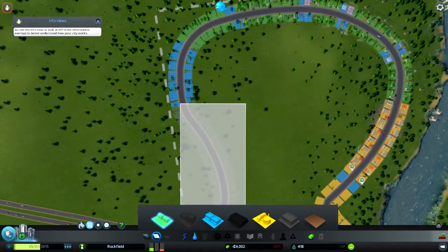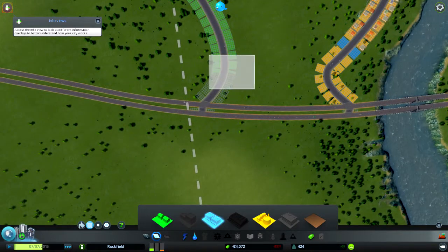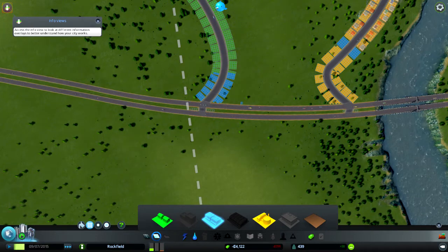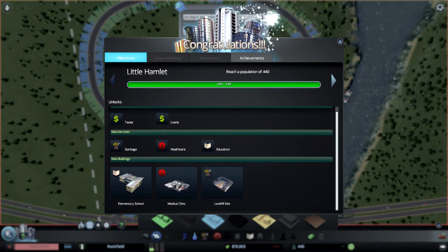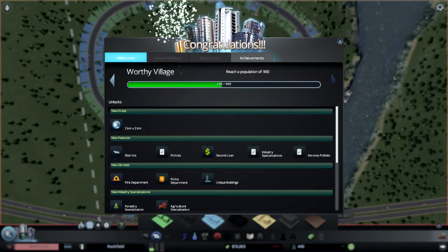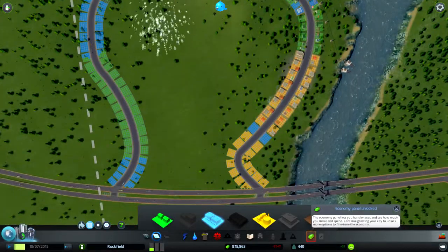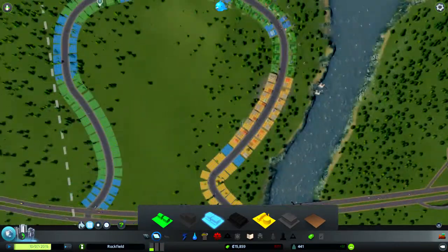Then we'll have a massive streak there, followed by a bit more shop there, just because it's next to the road. Ta-da! We now can get loans, healthcare, education, taxes, and a landfill site — we're going to need that. Cool. The next goal is 900. Economy panel has been unlocked. Don't really want to get a loan out particularly, but we do have 15,000 pounds. So what can we do with that? Well we're going to need garbage.